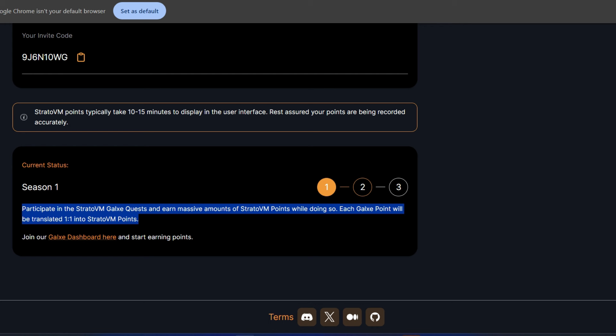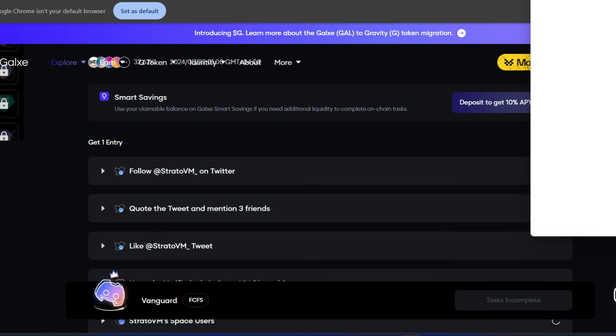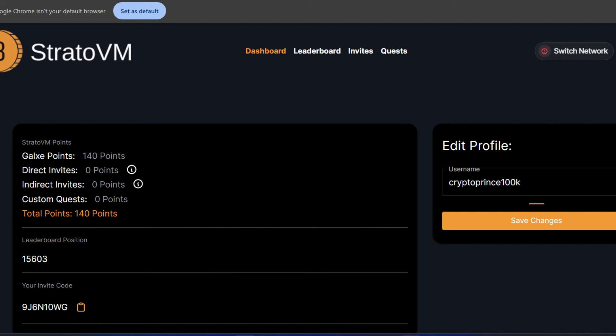Galxe points will be translated one-to-one into StratoVM points, and StratoVM points are equal to the airdrop allocation. Join the Galxe dashboard link right here — go to that link and you will see all the quests you need to carry out on Galxe. Every day come back and check for new quests. Once you carry out a quest it will reflect on your StratoVM dashboard, showing your activities and Galxe points.